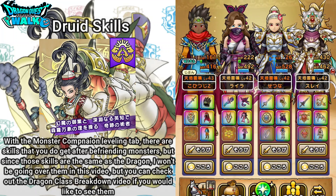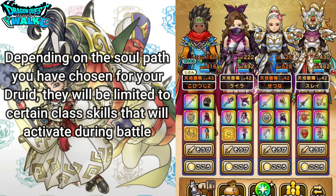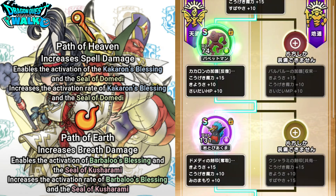Something I mentioned before in terms of the class skills is that you're not going to actually have access to all of them depending on the soul path that you choose. Going over here to soul paths — you're going to actually have two different soul paths for the Druid, pretty much like any of the other special classes. The one on the left is going to be the Path of Heaven, and the one on the right is going to be the Path of Earth. The Path of Heaven increases spell damage, while the Path of Earth increases breath damage. With the Path of Heaven, you're actually going to have two of the class skills enabled.